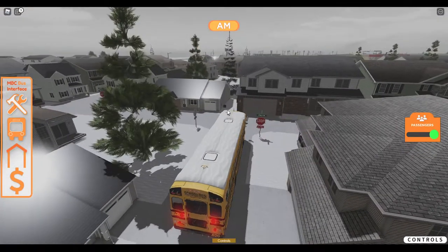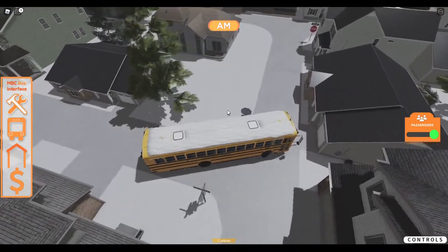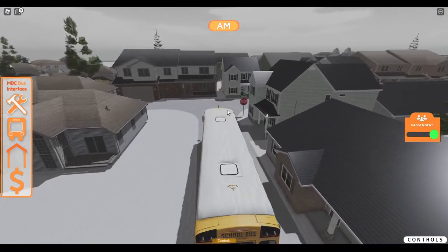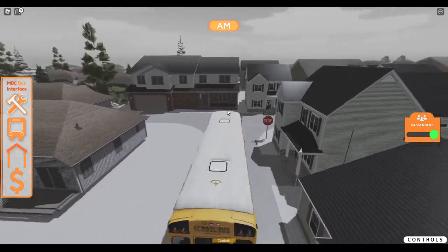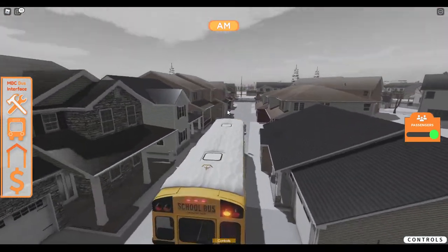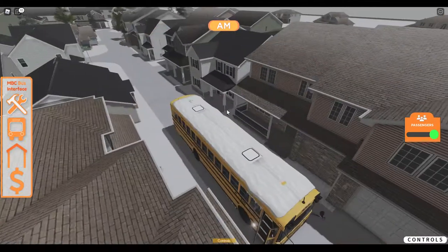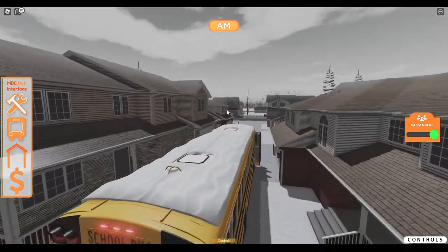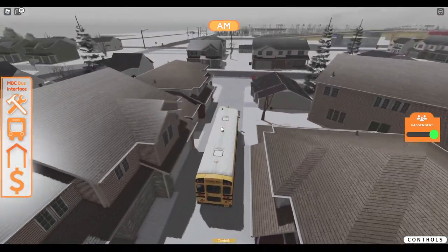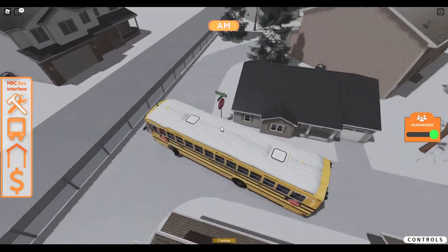Either way I turn right here I'm going to get stuck. I totally forgot - they did make the stop signs and stuff non-collision so you can drive through them now. I don't know how long that's gonna last though. It seems like there are no kids in this neighborhood, so we're just going to hop on out of here. No kids in my bus, no kids at the stops.